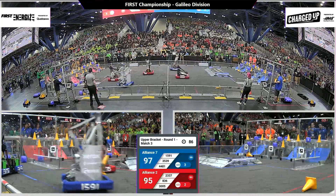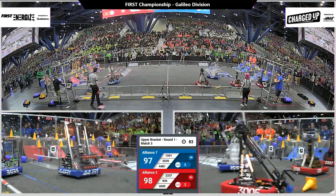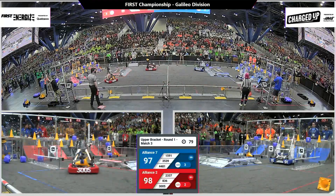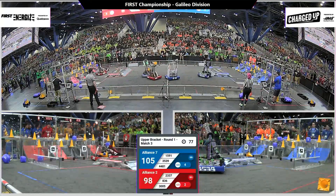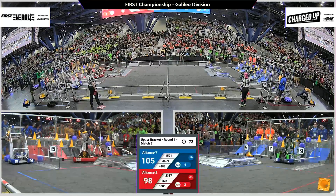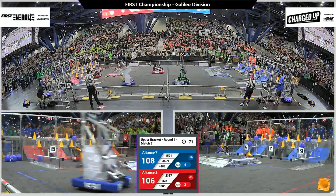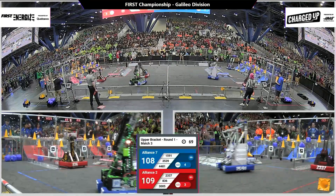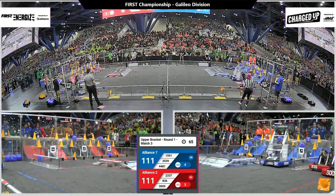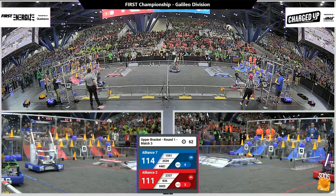These alliances are no longer concerned with ranking points. Blue Alliance wants to end with the highest score to remain in our upper bracket. Blue Alliance increasing their lead — 105, now 109. Red and Blue, these two alliances are very close in score; it's jumping back and forth. Alliances continue to fill out their grids.